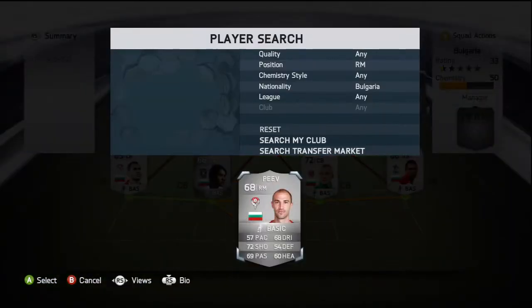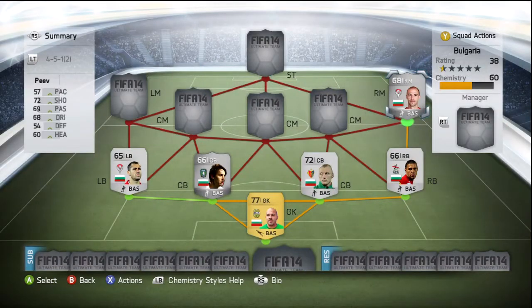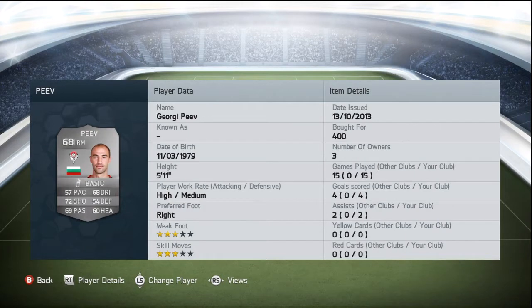Moving on to right mid — one of the slowest players I've ever used on FIFA this year — we have Grigori Peev, picked him up for 400 coins. His stats look shocking but he's a better card than he looks; in game he's a lot faster than 57 pace. His standout stats being his 72 shooting and 69 passing, and he also has 68 dribbling and 60 heading. He's more of a defensive winger with a medium defensive work rate, and in game he's got a nice cross on him — that's basically what we use him for. He's quite old as well, born in 1979.